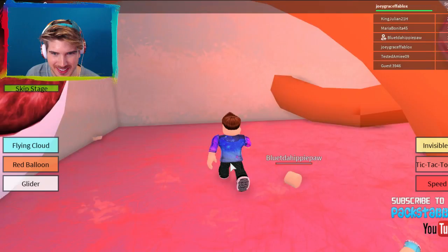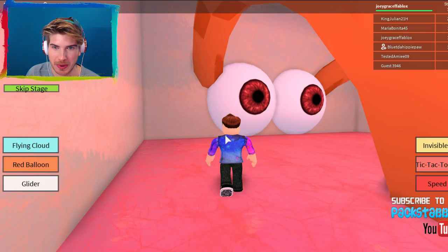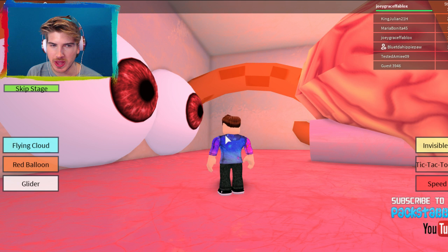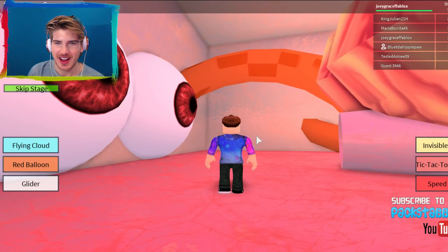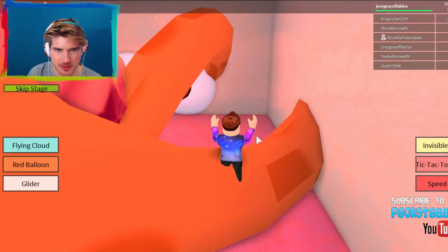Oh my gosh, where are we going? I made it — is this the end, are we done? Oh this way, okay — we're behind the eyeballs. I just got really confused because the eyeballs are pointing back at me and I was like, wait, do we have two pupils, one in the front one in the back? Do we go up the eyes? I'm so confused. I guess we're supposed to go up through the eyeballs — that seems painful for this child. She was showing me the way!